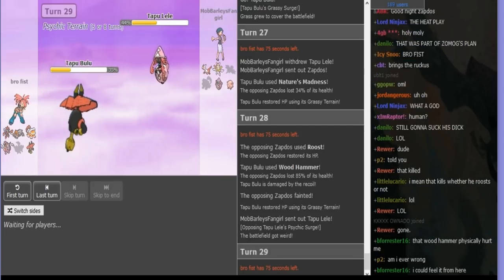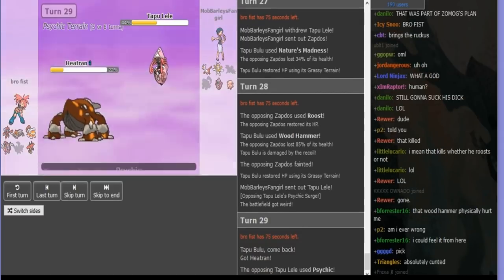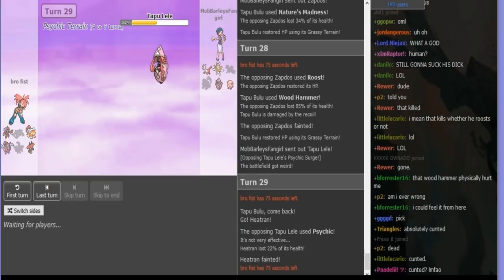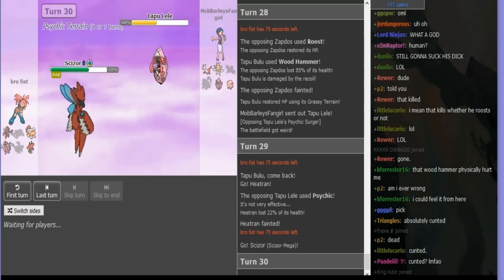I don't think I had a much better option — I guess I could've gone Lele, but I really didn't want to give Scissor a free Roost, cause I didn't have HP Fire. But yeah, that was a really bad mistake. He's gonna go Scissor after sacking his Heatran. And he kind of knows I don't have HP Fire at this point — I've never used all my moves.